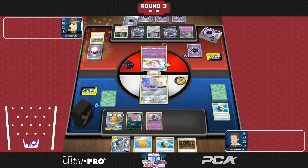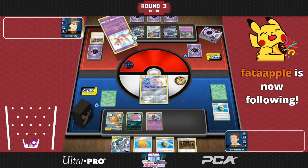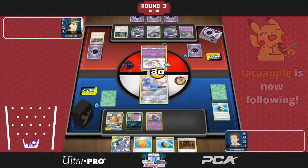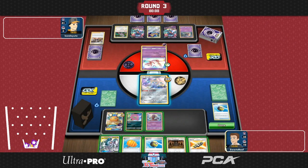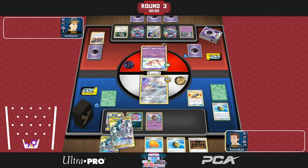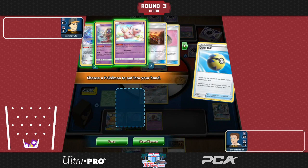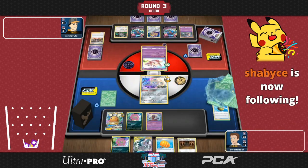We're a bit late on catching this game, but they just started so it's the first turn for Brennan's opponent. We switched to it because we can guarantee showing another game from another pool this round. We're seeing something that could be a lopsided matchup if Brennan draws well enough — Spiritomb hitting for weakness on those Dragapult VMAXs. It just depends on if Brennan can set up.